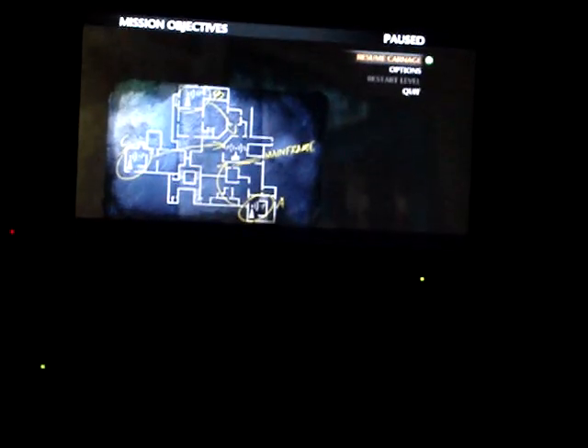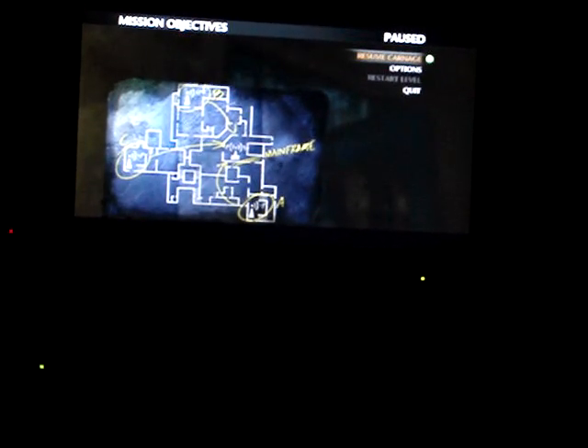Quick Nazi Zombie strategy — it works for me and my brother. We got to round 27 with it, which is better than getting to 11 like some people do. You're gonna want to get the ray guns, which is not that hard to get. Just hit the mystery box when it's golden, get any other weapon, Juggernaut, and Quick Revive. Then you can get the other perks if you'd like them.